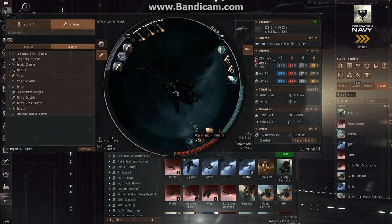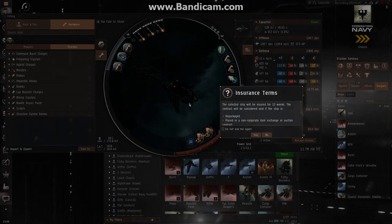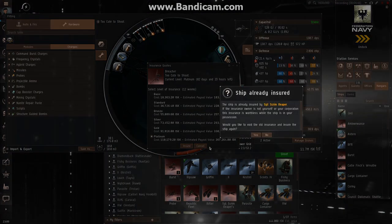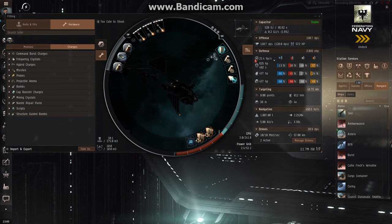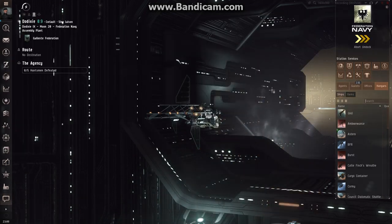The last thing to do is insure your ship. You can right-click it here or back in your hangar, click 'insure', accept, and it gives you insurance options. You can hit platinum, click insure, and then you will get insurance on that ship. This one is already insured. From that point, undock your ship and go try it out.